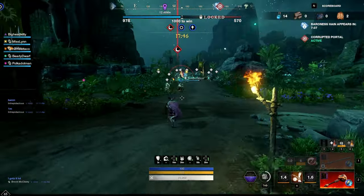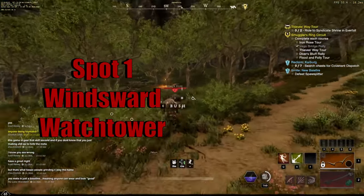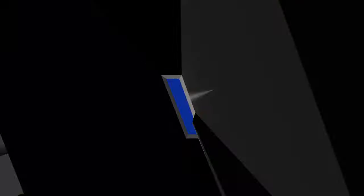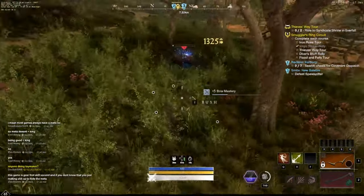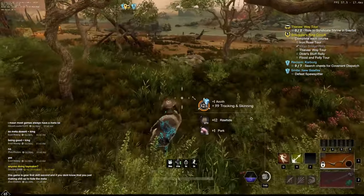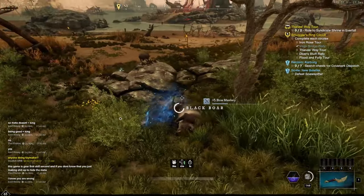The video will have chapters so you can skip to where you want to go. Number one will be the Windsward Watchtower, which is a starting area for most players. Don't let the low level of these boars be deceiving because they each drop between 12 and 15 rawhide per piece without any proficiency boosters.